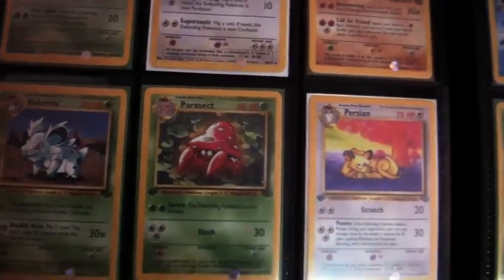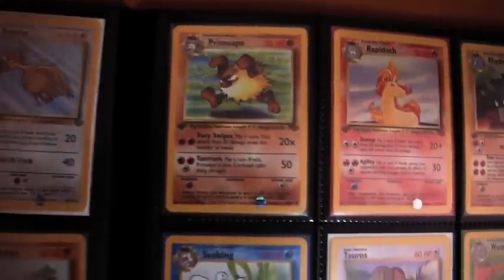Dugtrio, Exeggutor, Fearow, Gloom, Lickitung, Marowak, Nidoqueen, Parasect, Persian. I'm trying to be the commentator of Pokémon who does all the talking, but I think I'm failing pretty miserably here. But that's alright — I tried.